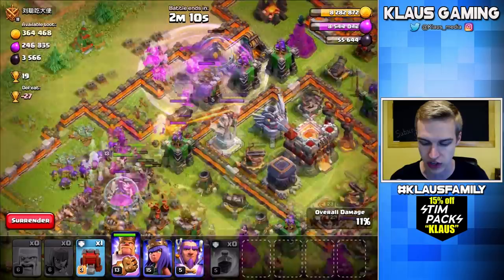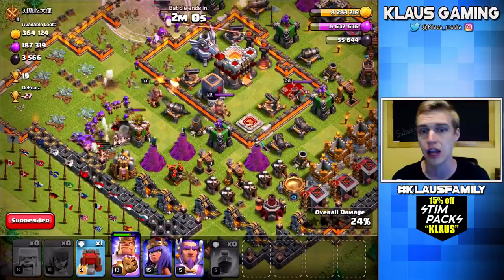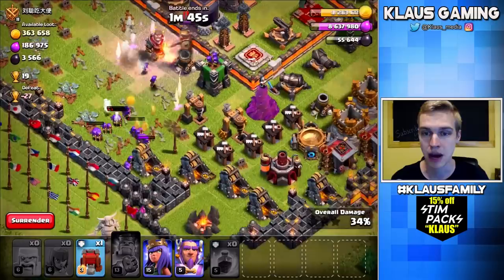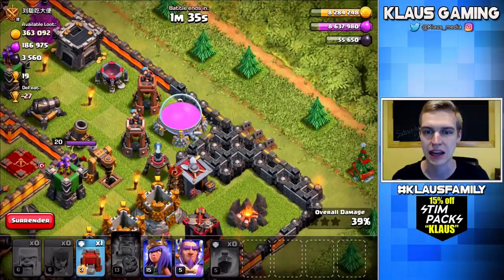I'm actually going to throw down a Raid Spell over here because I really wanted to get that Elixir storage. So now we've only got one more Elixir storage left, and we got the Town Hall — which I'm not really trying very hard to get. But if we were to happen to get it, that'd be pretty sweet. Let me pop my king's ability and we're going to see what happens. That line of wizard towers and that mortar — the line of splash damage really slowed down my Barch, which is the biggest weakness for Barch. We got three of the storages. Now I wonder if my Warden could snipe this all by himself.